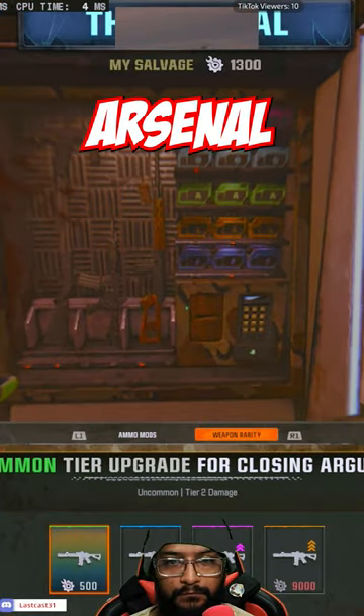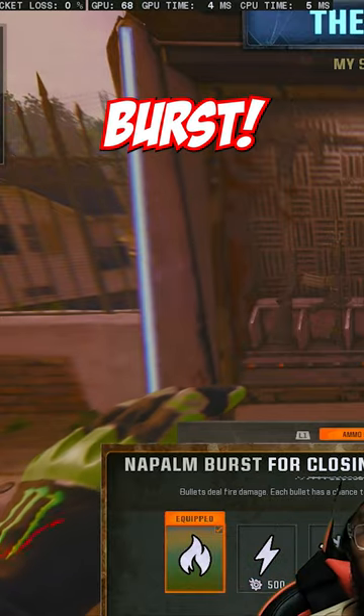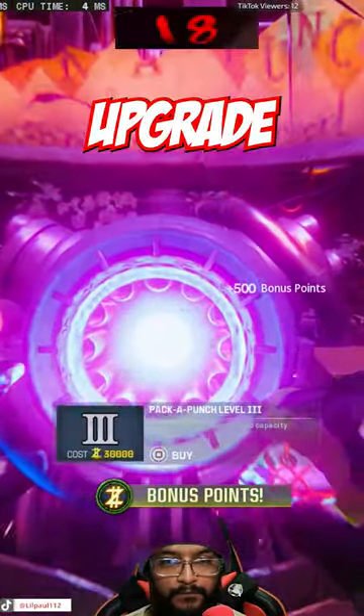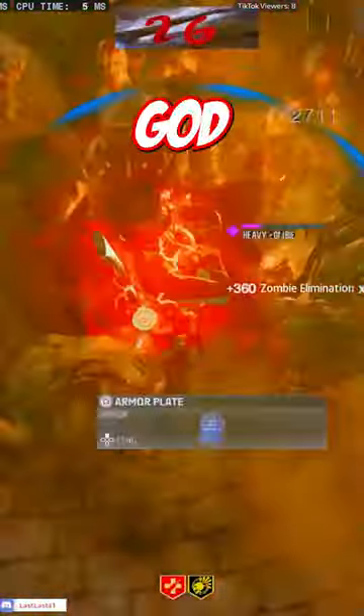Second, Frenzy Guard users, head over to the Arsenal Machine and upgrade to Legendary Tier 5 damage and Napalm Burst. Also work on getting the knife to upgrade level 3 for higher rounds. You have now activated Instant Kill Frenzy Guard God Mode.